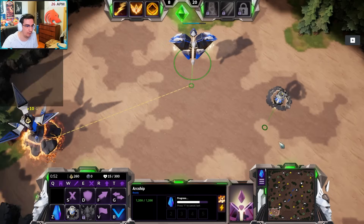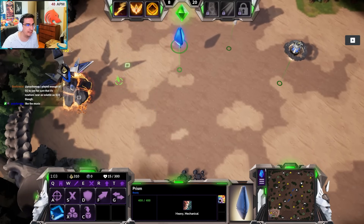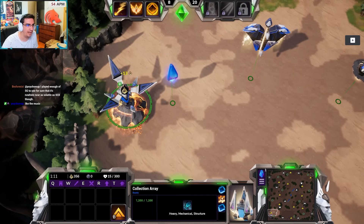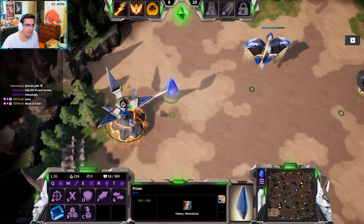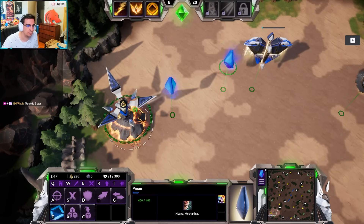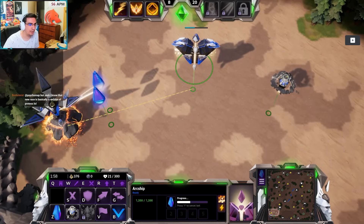So it also trains quite a long time. This is your main base, which is the arcship. You can send the prism to mine — the way it mines is it just latches on. You can have a maximum of three, and now you're ticking for 13 a second, not 10 anymore. So you're getting 13, then 16, then with three workers it ticks for 20. It is a 3.3 increase per prism.